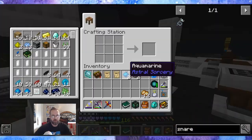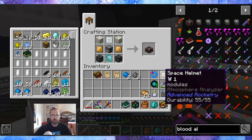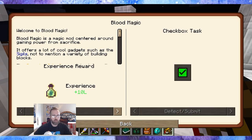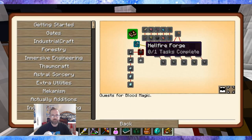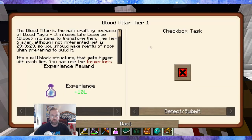Now we can make the blood altar. Blood altar — yay cool! Let me check Blood Magic — I'll grab the book and read it off camera. The magic mod centers around gaining power from sacrifice; I know you can stab yourself a whole bunch for blood. We got the snares and a demonic will — I thought for a second there it was going to give me a demonic will from those. We should have the blood altar now.